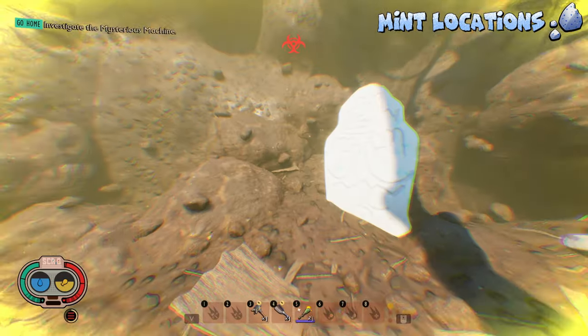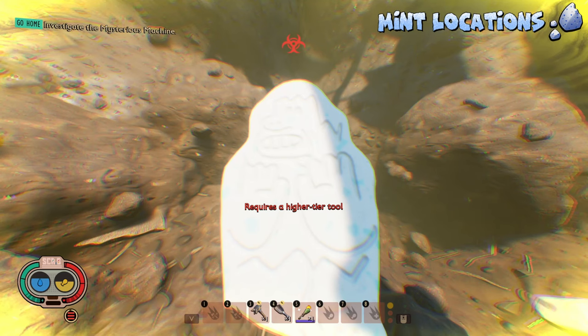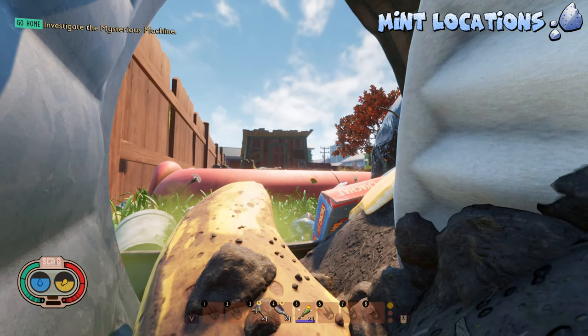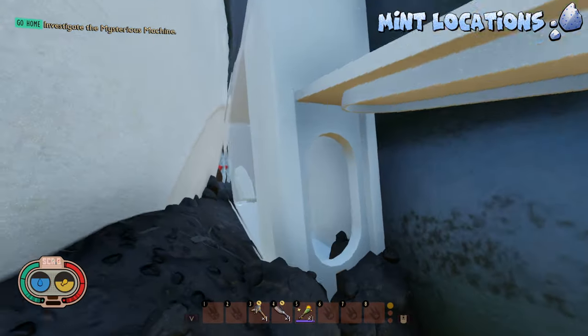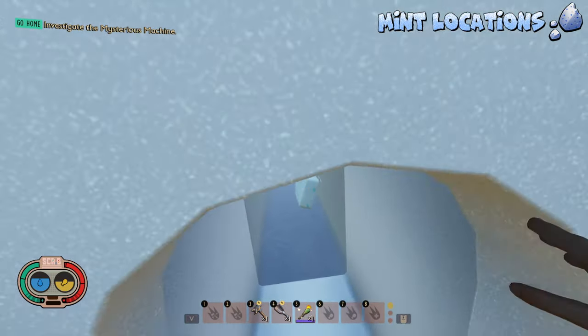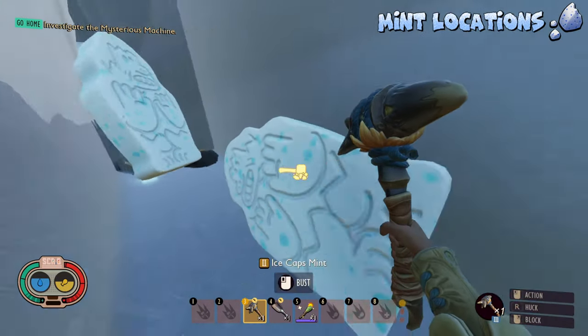We just ran straight to the next location with this other Ice Cap Mint. It's in another trench, and this one also respawns every 3 in-game days. Another Ice Cap Mint box location is sitting here in the Trash Heap, just in the very corner on the map. You're going to find 2 Ice Cap Mints here. As far as I know, these guys do not respawn, so make sure to collect them up because they will not come back.